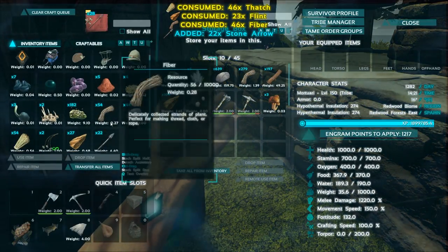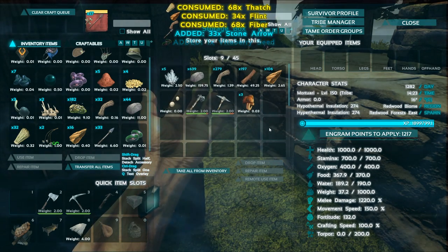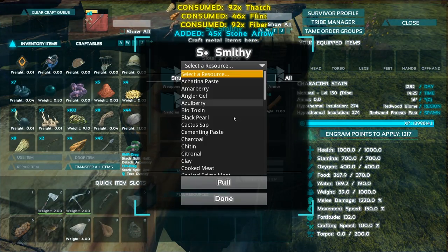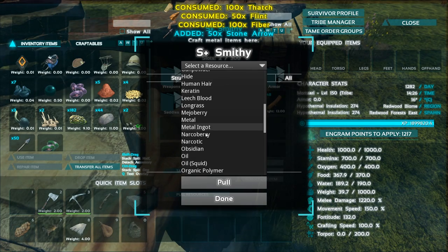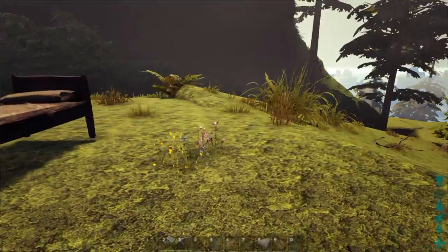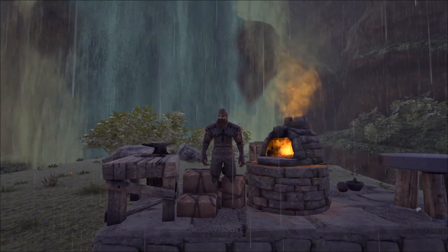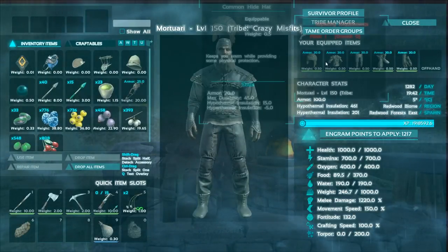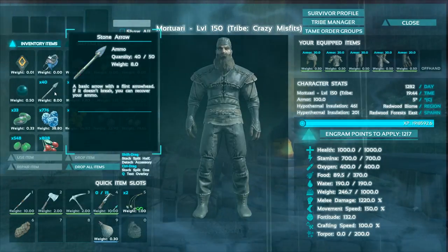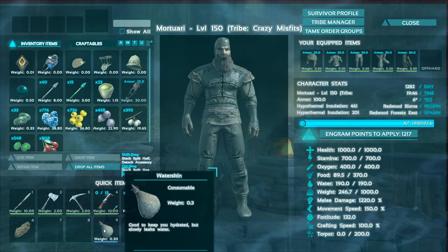I might have some narco berries. Let me check — none. Well, I'm gonna be picking some berries and I will get back to you guys once I have an update. Meanwhile, it's raining, and I have prepared myself: I've made some hide armor, a Pteranodon saddle, some narcotics, tranq arrows, normal arrows, a crossbow, and some reusable bolas. I have some water as well.